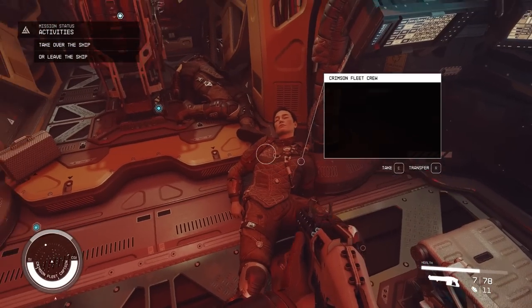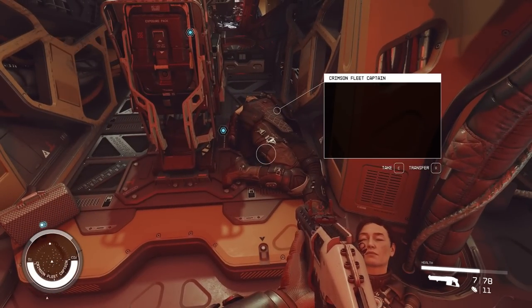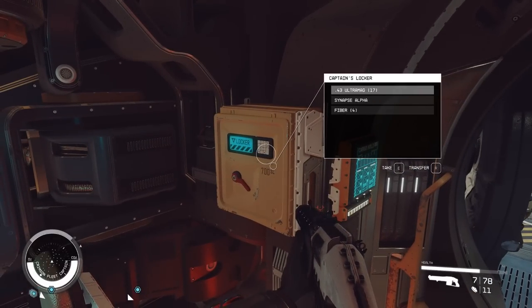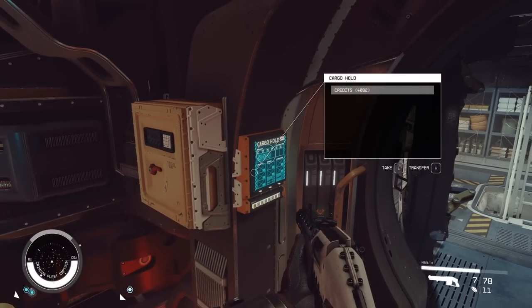Now everyone's dead, go around the ship and search it. Grab all the items off the bodies. There's always a captain's vault that normally holds some goodies. And go to the console and you can take what's in the cargo bay.